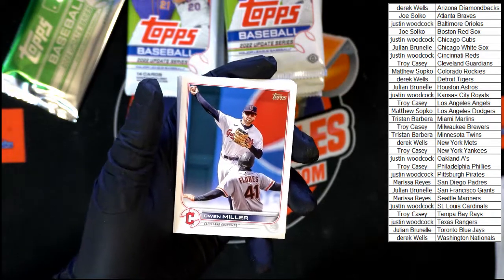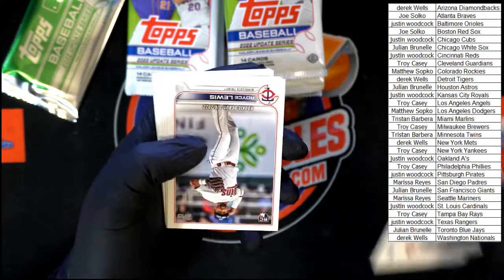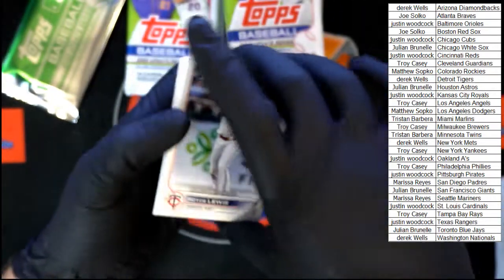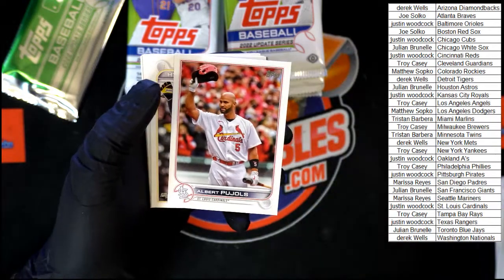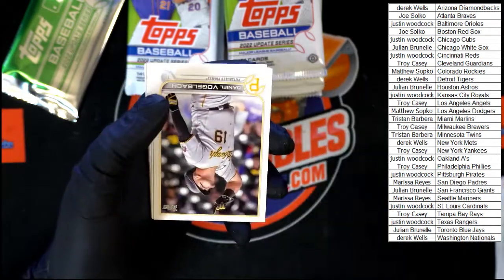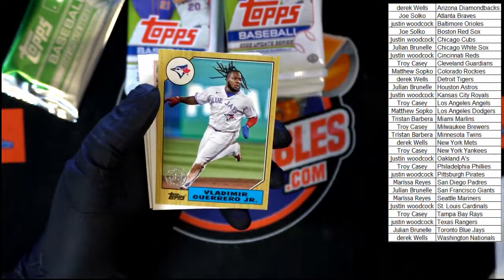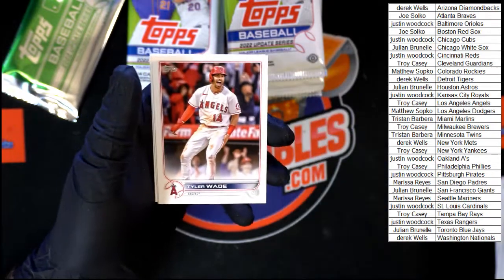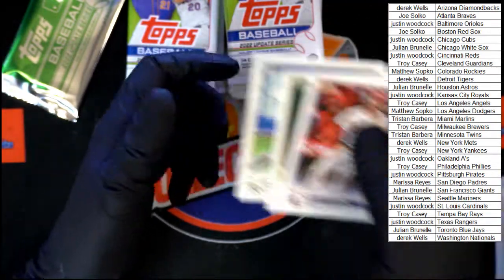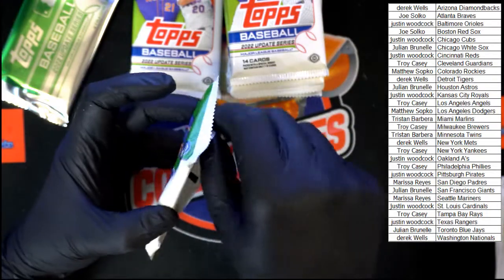Miller, Walls, Royce Lewis for the Twins. Freshly retired Pujols — enjoy your retirement sir! We've got Vlad Jr. 87, Stephen Kwan rookie, Wade, Smith, and that pack. Can you imagine it? I'd do as much good as I could with it, I know that.